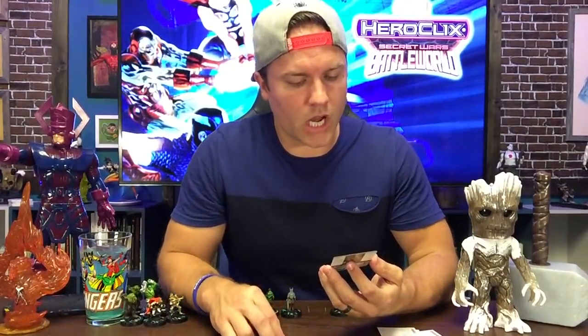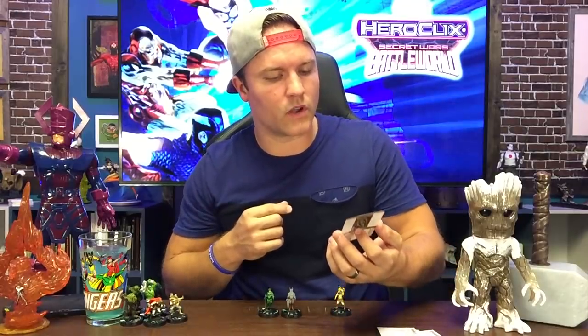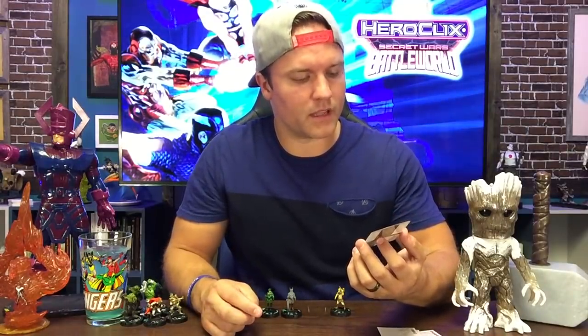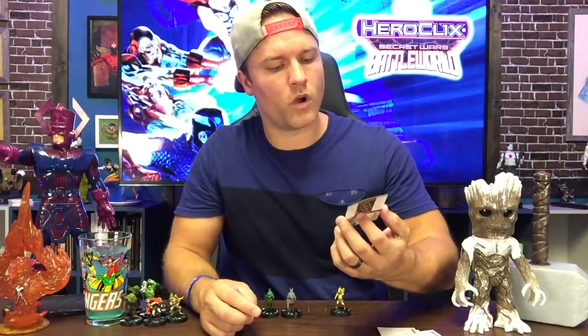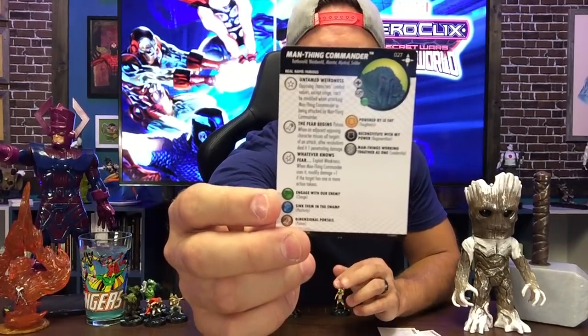I like that we're not just getting fives and zeros as a point cost — you can get imaginative with your team builds now. He's a little darker in color than the soldier. Has a trait, Untamed Weirdness — there it is again. Opposing characters' combat values except range cannot be modified when attacking Man-Thing commander or being attacked by Man-Thing commander. That's huge because energy shield deflection is a modification, combat reflexes is a modification — so you're ignoring all of that. Special attack power: The Fear Begins — Poison. When an adjacent opposing character misses all targets of an attack, after resolutions, deal it one penetrating damage. That's nasty.